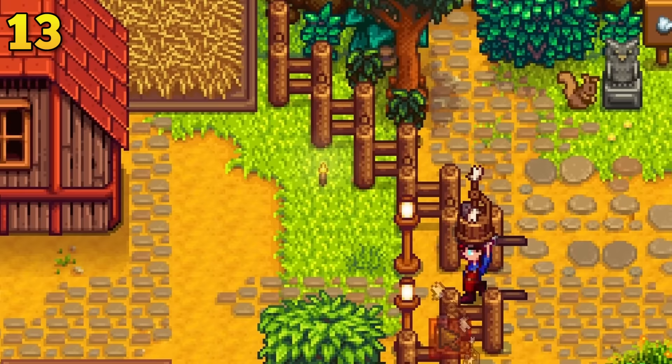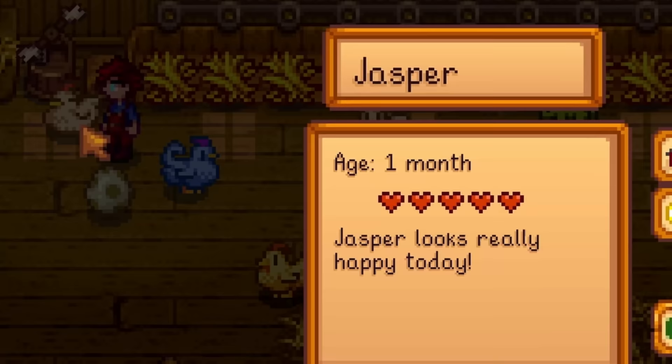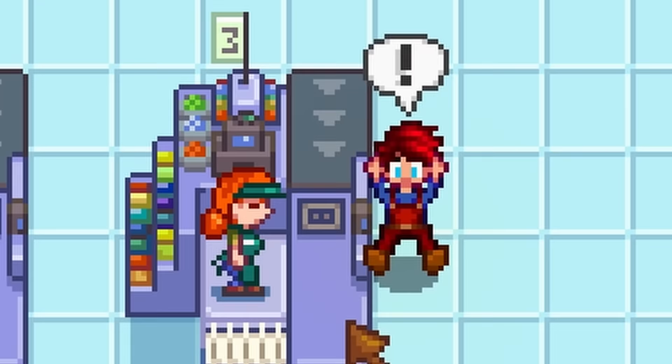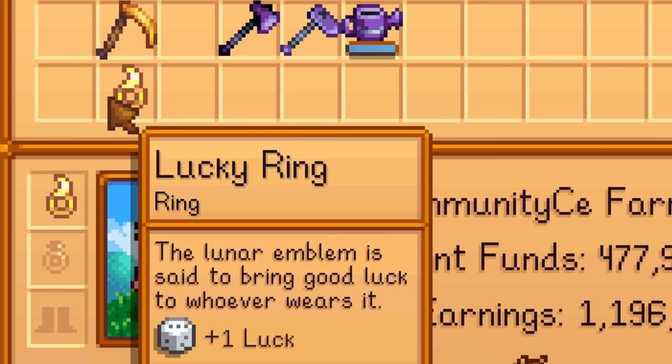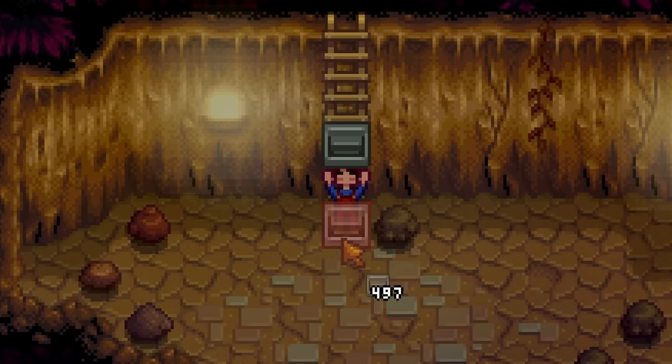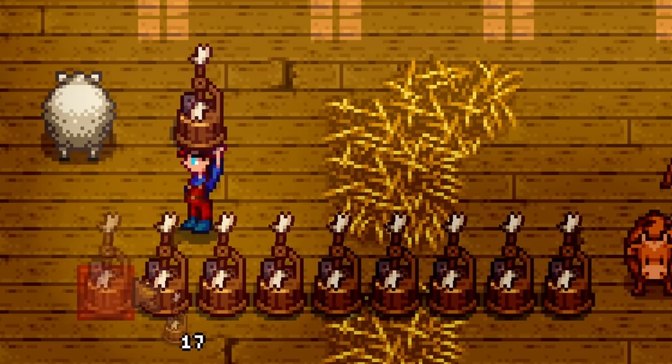You need an auto-petter. The auto-petter will pet your animals for you every single day, but that's not all — you can still pet them yourself, meaning they can effectively be pet twice per day, dramatically increasing the rate at which they gain friendship points. If you went the Jojo route, you can easily purchase an auto-petter from Jojo Mart. Otherwise, max out all of your luck using lucky rings, ginger ale, and magic rock candy, then dive into the Skull Cavern with as many staircases as you can get. Find as many treasure floors as you can — that is the only way to get an auto-petter.